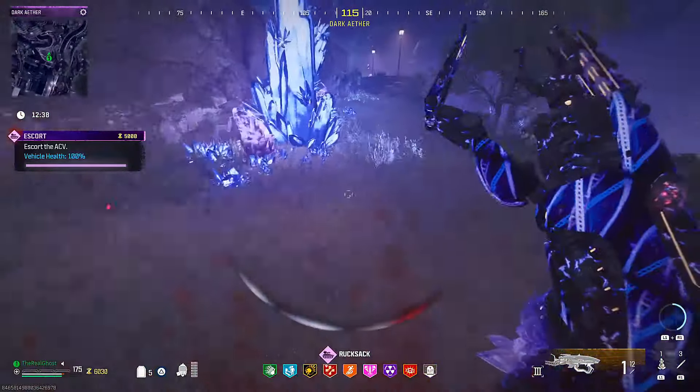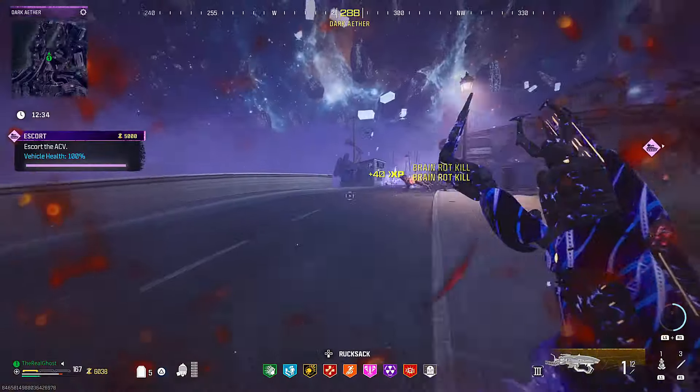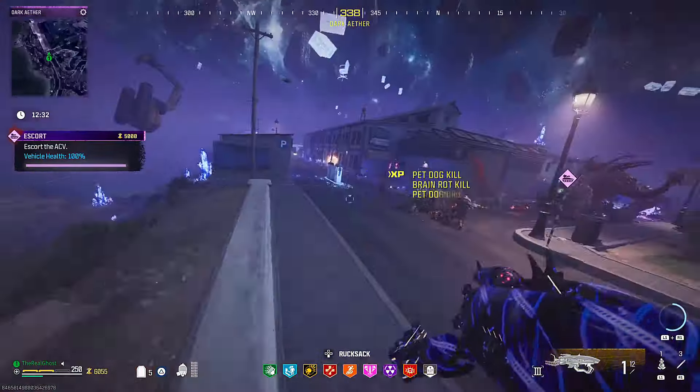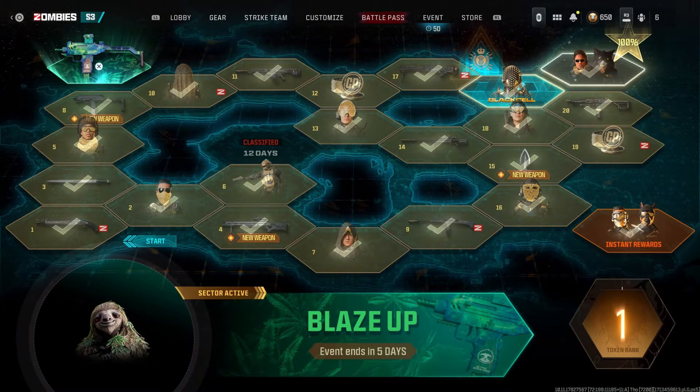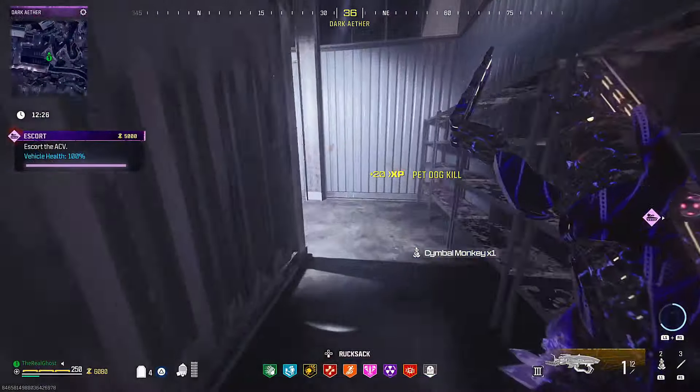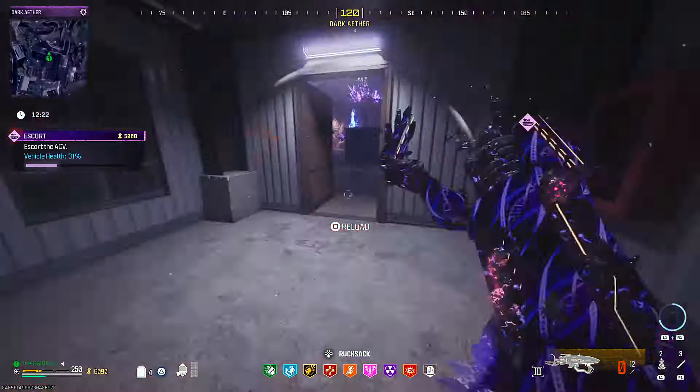Our Season 3 Reloaded Update is just around the corner and we know exactly when it's going to be hitting, and we're finally getting some new content in Zombies. Looking at our Battle Pass, we have a classified section available to us in 12 days, which is going to be May 1st, which lines up just about right with our other seasons in between our Reloaded Updates.